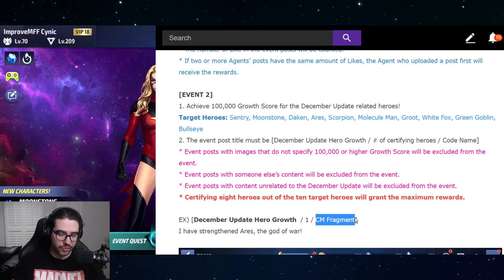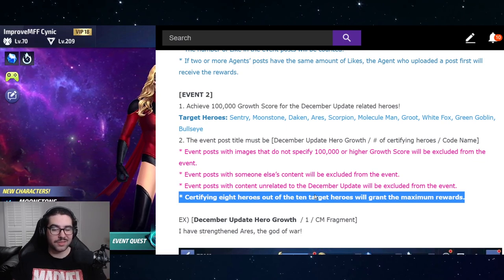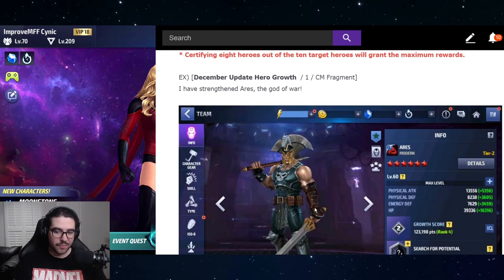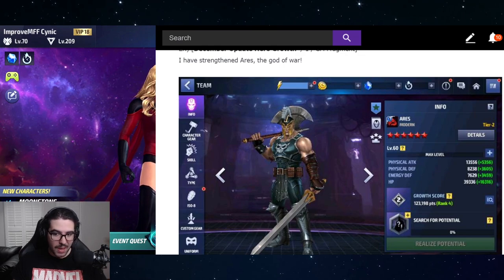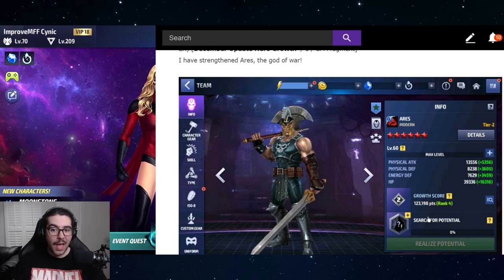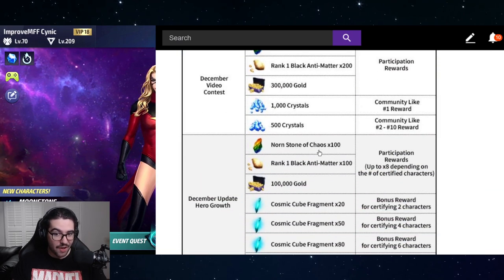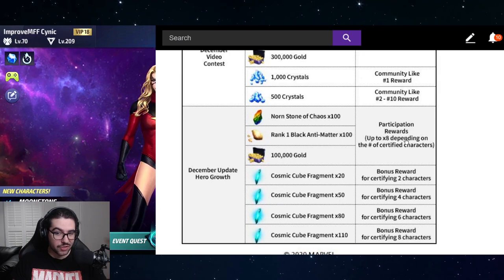All you have to do is follow the rules: write your title as 'December Update Hero Growth,' the number of heroes you have, and then your in-game name. Even if you have more than eight heroes at 100,000 growth score, it doesn't matter — eight is the maximum.